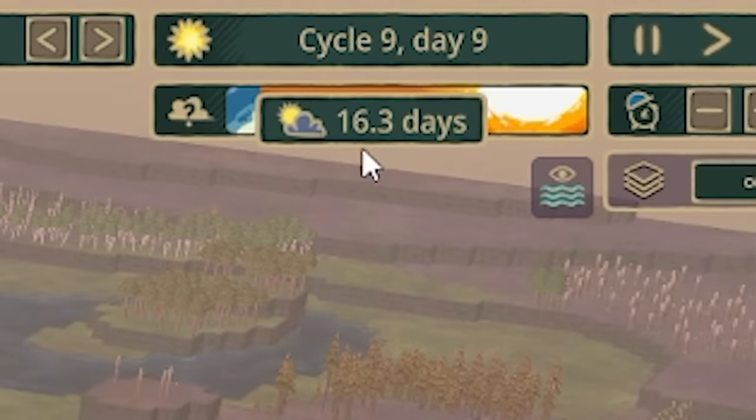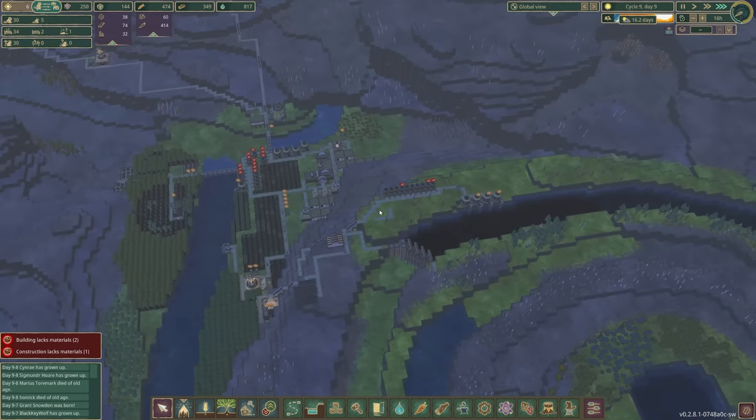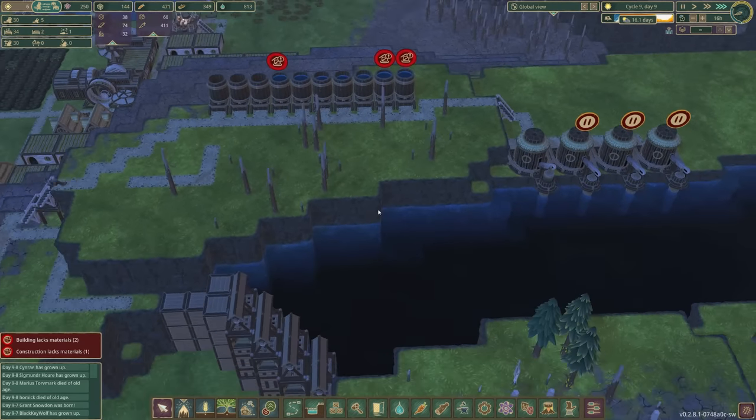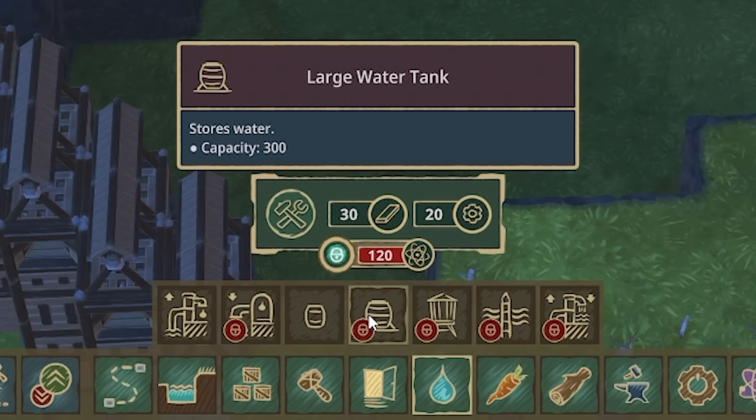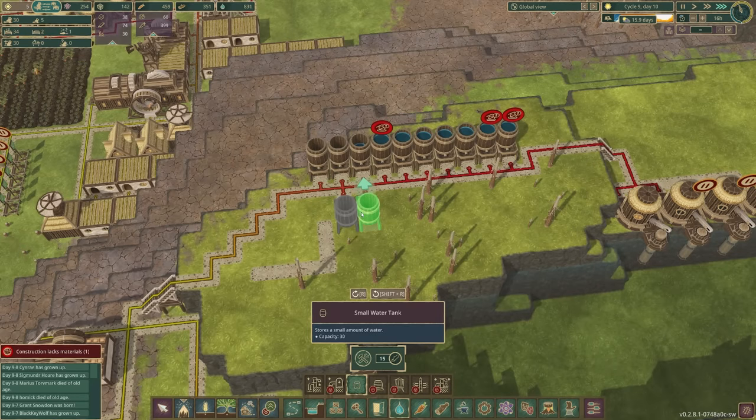Look how long the drought is - 16 days! We might need some more water storage, just to play it safe. I still don't have the large tank unlocked. I could do that, but it's going to cost a lot of gears, and I feel like I need gears for more important things like the golems. So instead, let's just build these little storages - I'm sure they'll be fine.